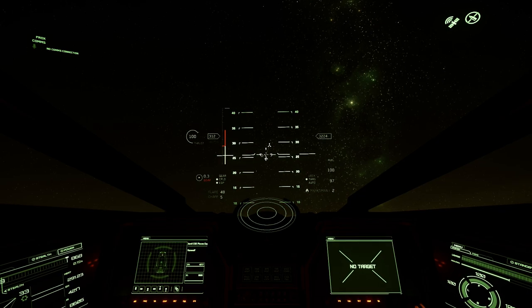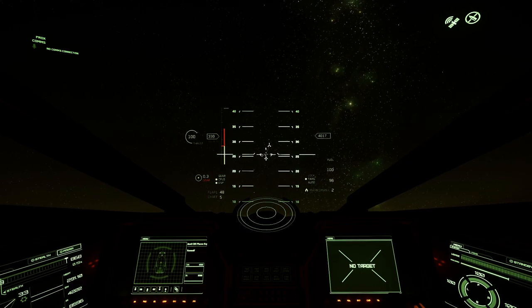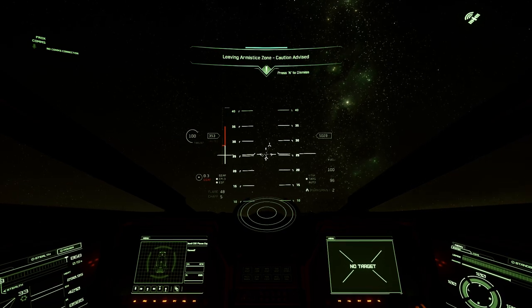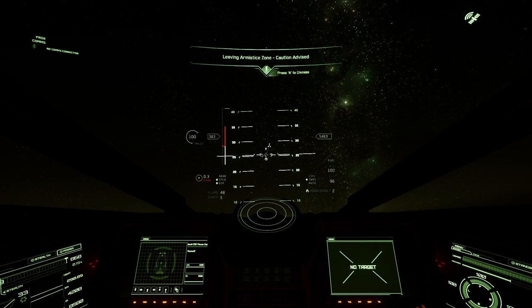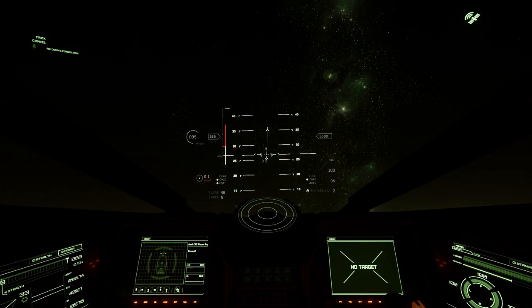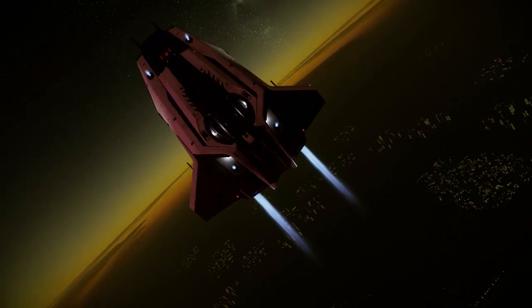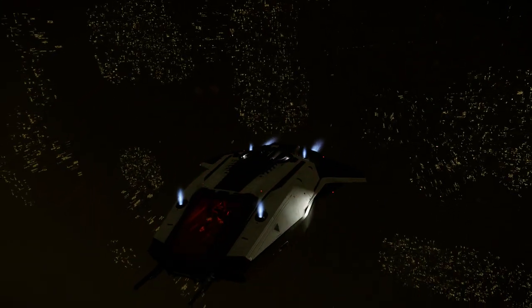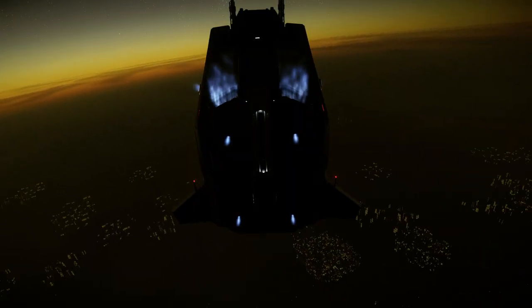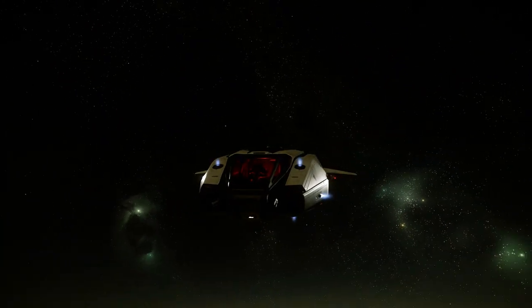So we'll test that theory to make sure it's true. I guess this is probably because the planet for ArcCorp and — what's the other one — Hurston are probably not finished, and they probably don't want people flying around just yet, so basically it's a no-go zone. I bet we're safe to go up at this point. All right, I think that's going to call this video a wrap. As you can see, we are safely off the planet in space.